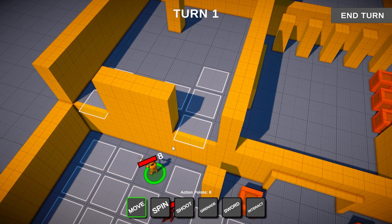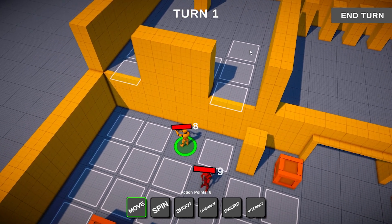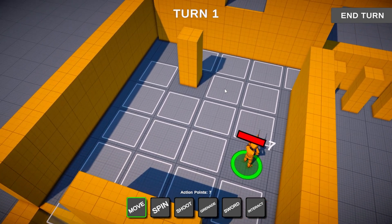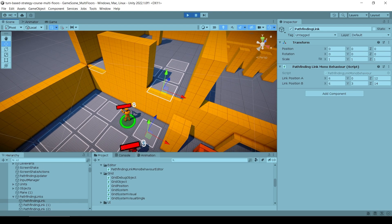In these 9 lectures we will refactor a bunch of code to support not just one but multiple grid systems at different elevations. Thanks to the quality of the code, this change is actually pretty simple. The more complex part is on handling the pathfinding, but even that is just a basic refactor.